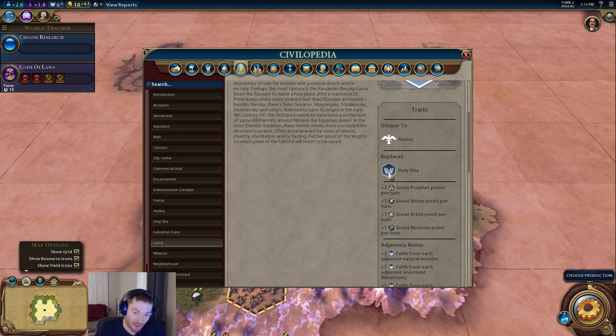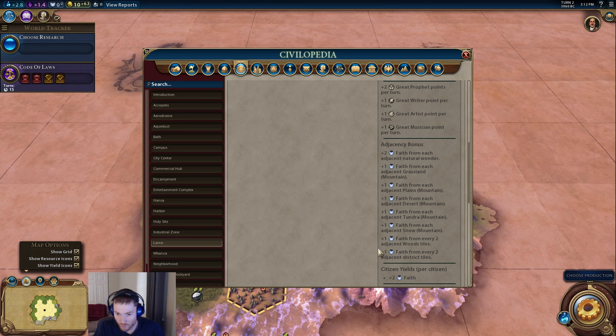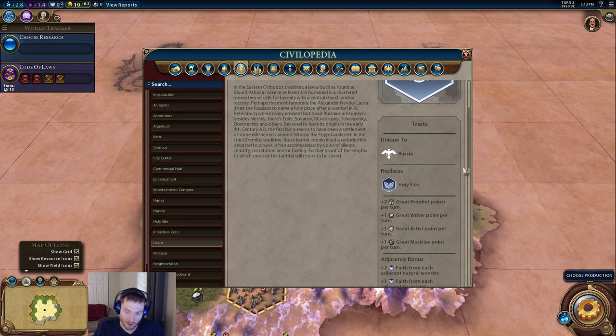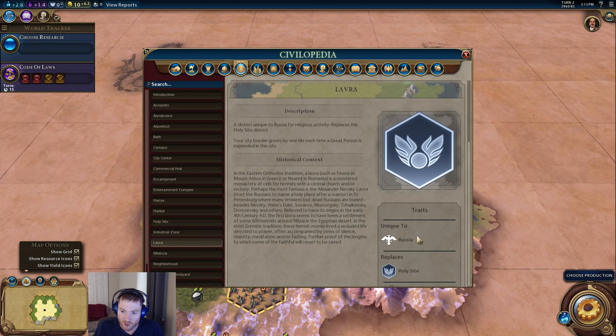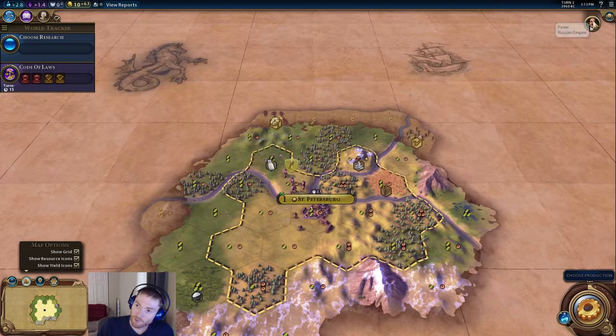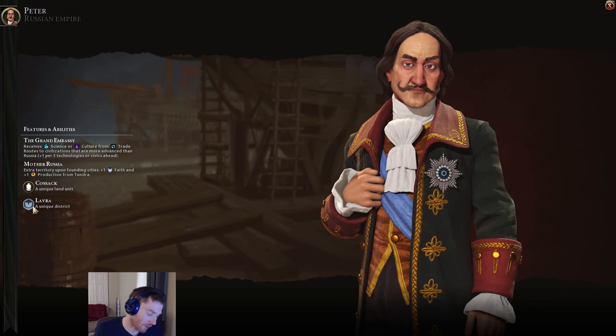You don't have to build the kind of terrible theater square district right now. The adjacency bonuses are standard — mountain bonuses, one faith from every two adjacent woods, one faith from every two adjacent district tiles, two faith from each adjacent natural wonder. The Lavra gives two great prophet points per turn as opposed to one for a standard Holy Site, which means a sooner shot at a prophet and a sooner shot at a religion than other civilizations. So let's try to put that together and see what synergizes well with Russia.